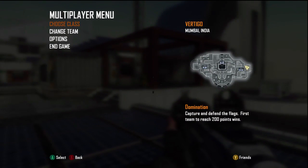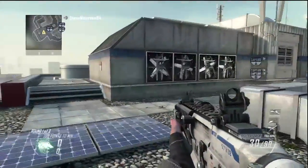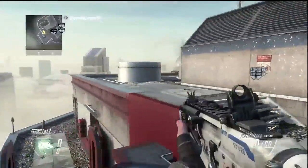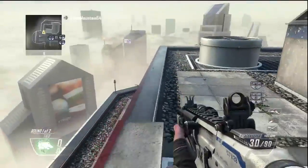Alright guys, welcome to the new map Vertigo. We're gonna be starting out over on the A side — as you can see on the mini map I'm over on the very far right side. I'm gonna show you the bottom route first; this is the A dom. This is a much more intricate map than the others so far. There are three different ways you can really go over here.